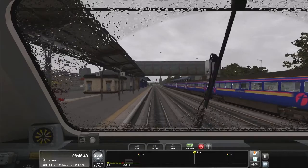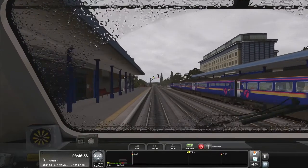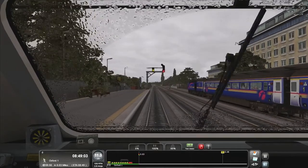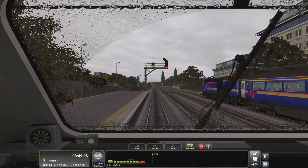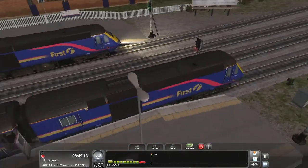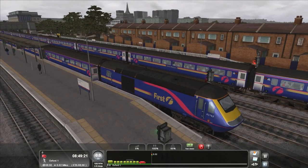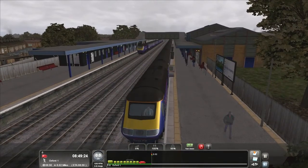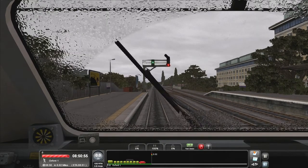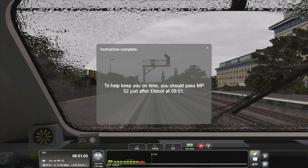Now I have to watch the braking point here — which is now. As you can see, the rear of the train is just in the station; all passenger carriages are in the station, so I get the full bonus for carriages in the platform. To help keep you on time, you should pass milepost 52 just after doing that 09:01.